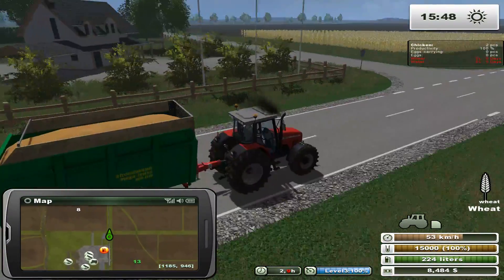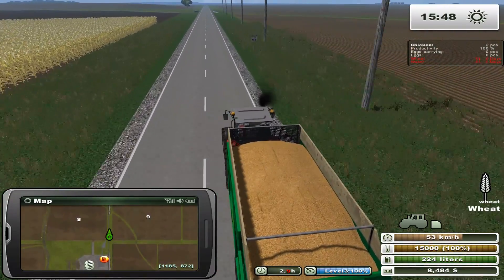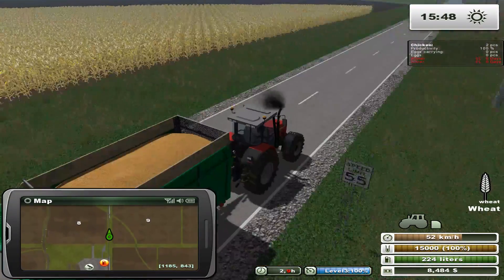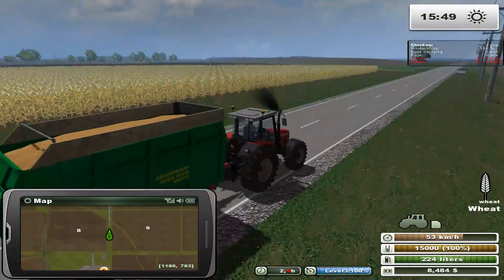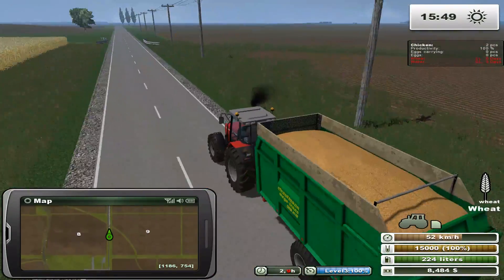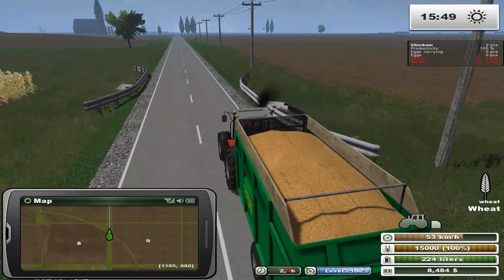Maybe in some smaller places you might see a tractor on the road like this, but on a big farm you'd probably contract it out to somebody. Luckily we can go at 50 clicks, which is pretty good speed, although we can't hold too much. But we'll get the job done.